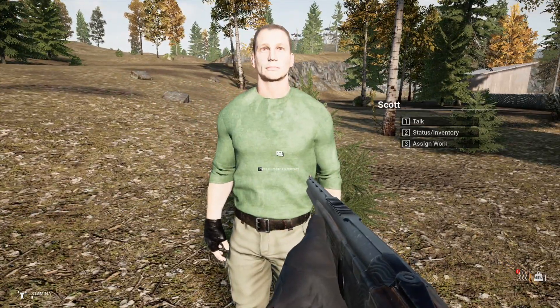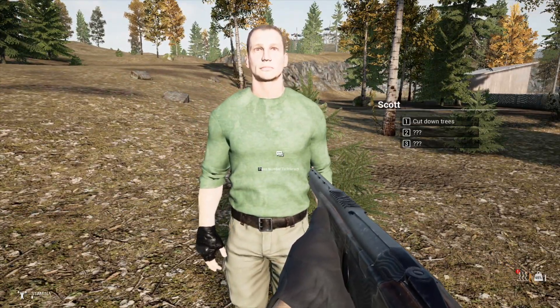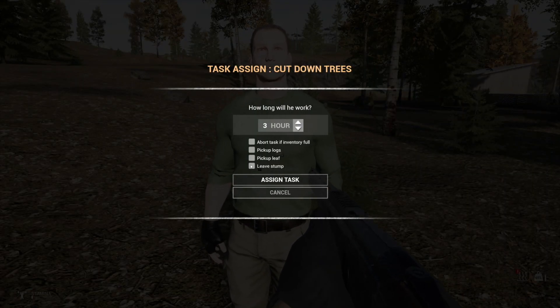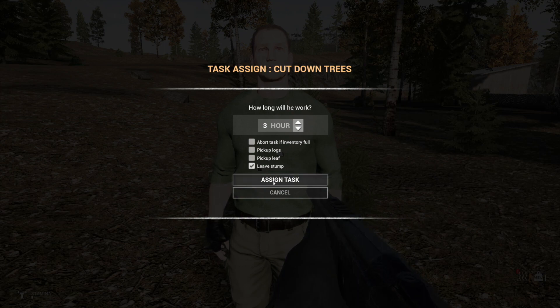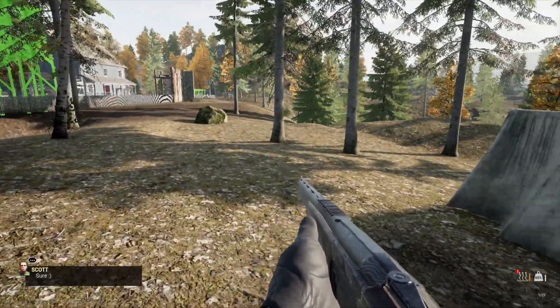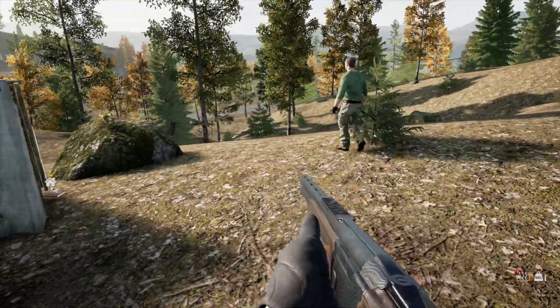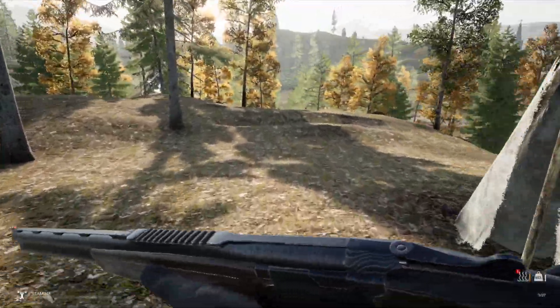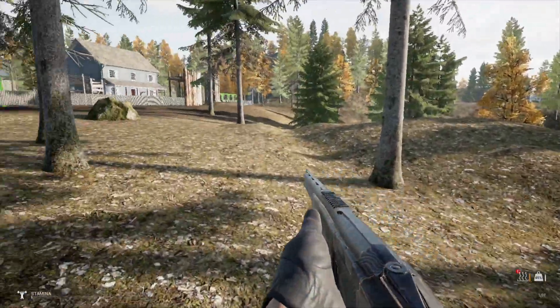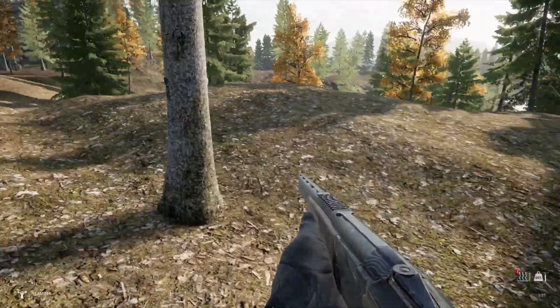I'm going to make this the active base and teleport Scott to base. Hey Scott — I want to assign you to cut down trees for three hours, leave the stumps. Assigned task. That's awesome — I'm glad I thought of that. So he'll be out here chopping down trees for the next three hours, right next to these wolves.